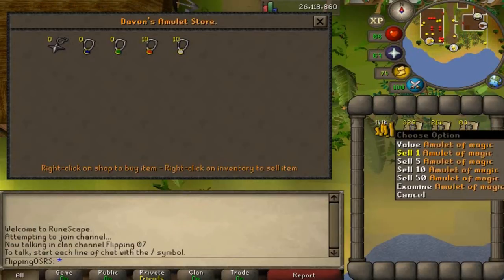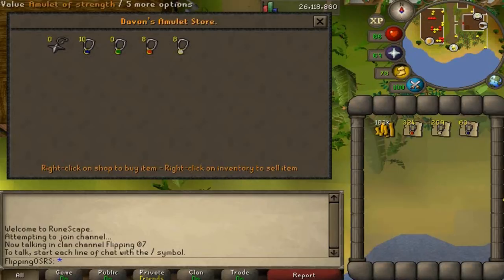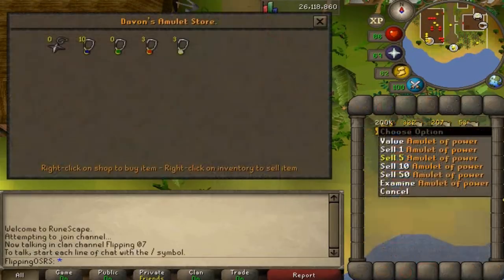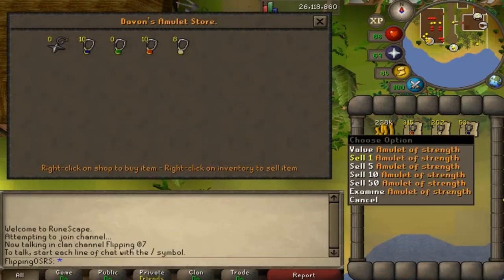We hopped over to the other world, completely empty, and we'll sell 10 of each. One thing I would consider doing is if you have an uneven amount of amulets, try to divide it up so that each world you sell a ratio that means when you get to the last world all of them are sold. So say you have twice the amount of power amulets — you should be selling twice the amount per world as long as it's profitable. The main time drawback is hopping between worlds, and clicking and selling 5 versus 10 really won't take up much more time.